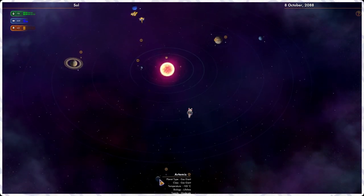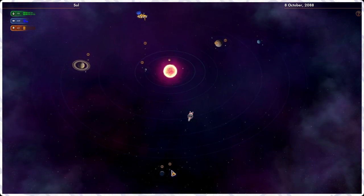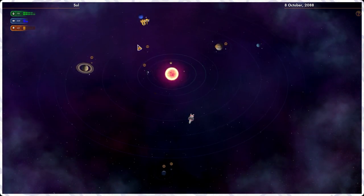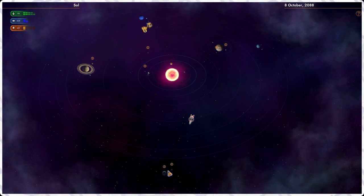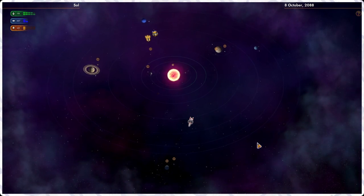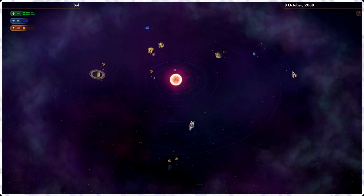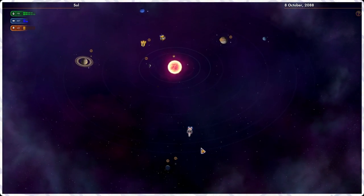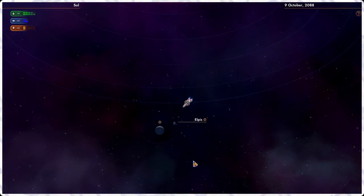Are these planets Artemis and Elpis? I was counting orbit rings and figured Pluto had to be in here somewhere — but there's no Pluto. Well, maybe they left it out because Pluto's not a planet anymore. They started developing this game back in 2009, and in the original Star Control, Pluto was obviously still a planet — that was 1992.